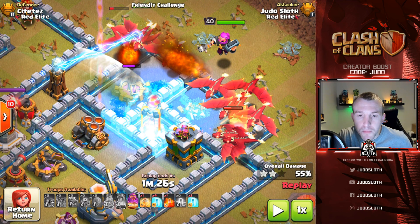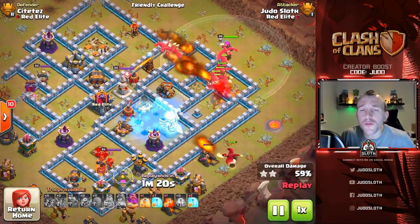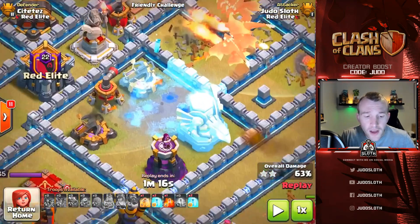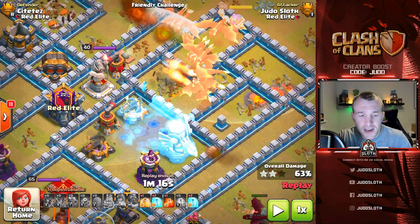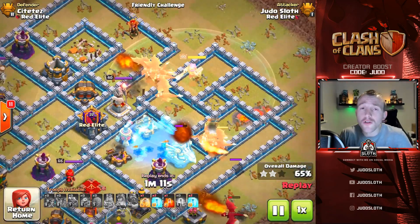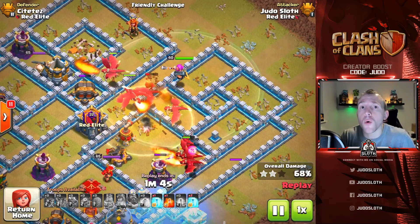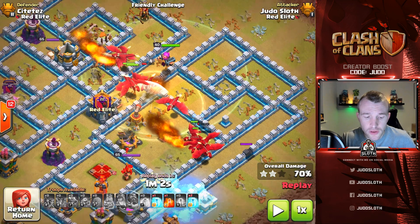I shifted my focus to the X-Bow because I felt it would do more damage than the archer tower at that point. My dragons had funneled in nicely with good use of outer dragons to continue that. I froze the Eagle and the X-Bow, and as the freeze started to wear off I already had the next one coming in. I decided to use the Grand Warden's ability to help through this area — try to use it through Eagle Artillery fire or through the center where dragons are taking the most damage, but don't use it at the same time as the heal spell.